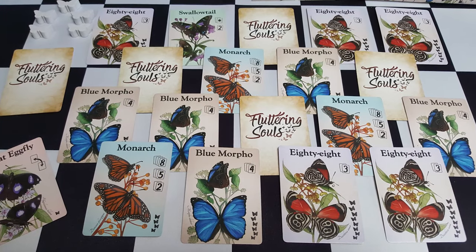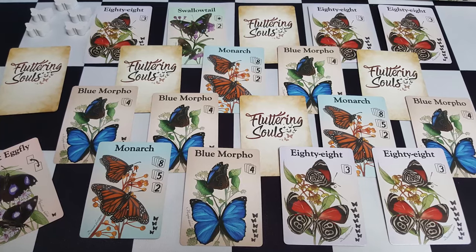Hey guys, welcome back to The Unfiltered Gamer board game and card game review. Today's game up on the tabletop is Fluttering Souls by Joel Lewis, published by Good Games Publishing. The game plays two players, takes about 20 minutes to play, and is for ages 13 and up.